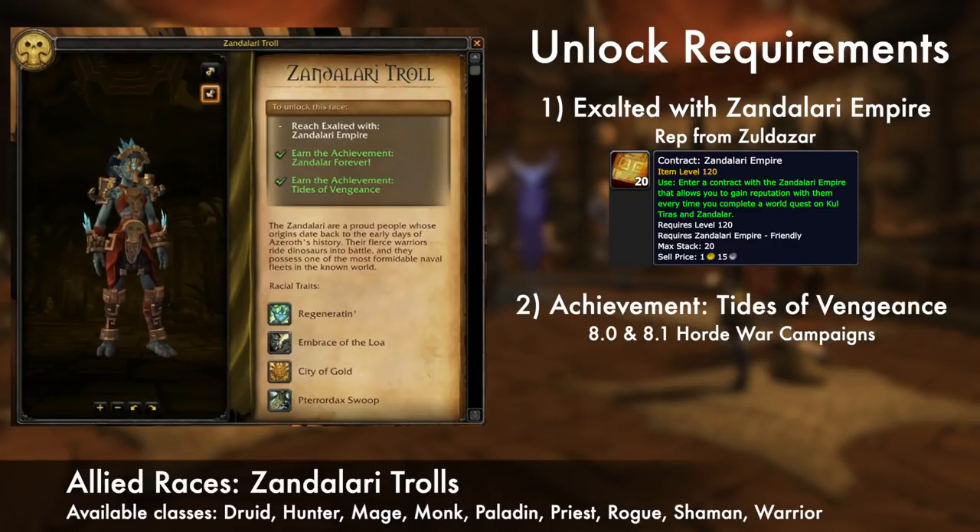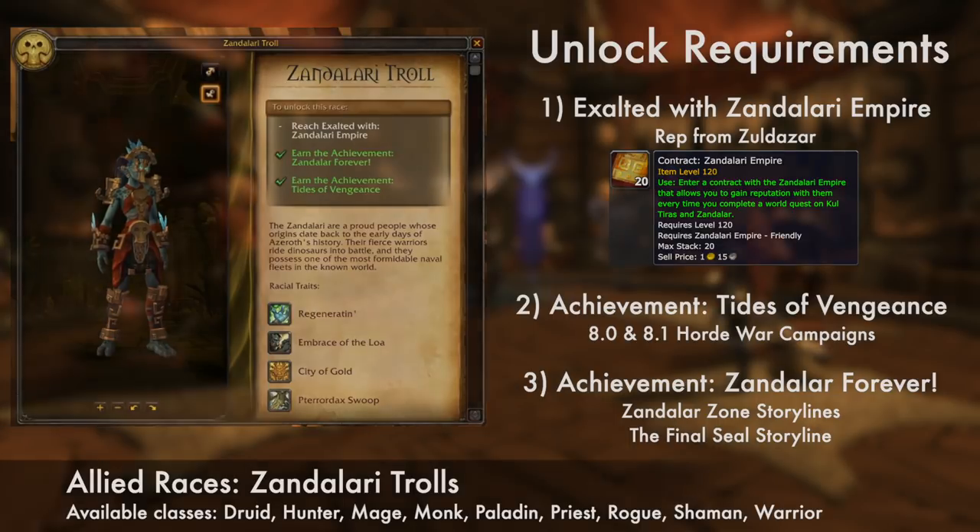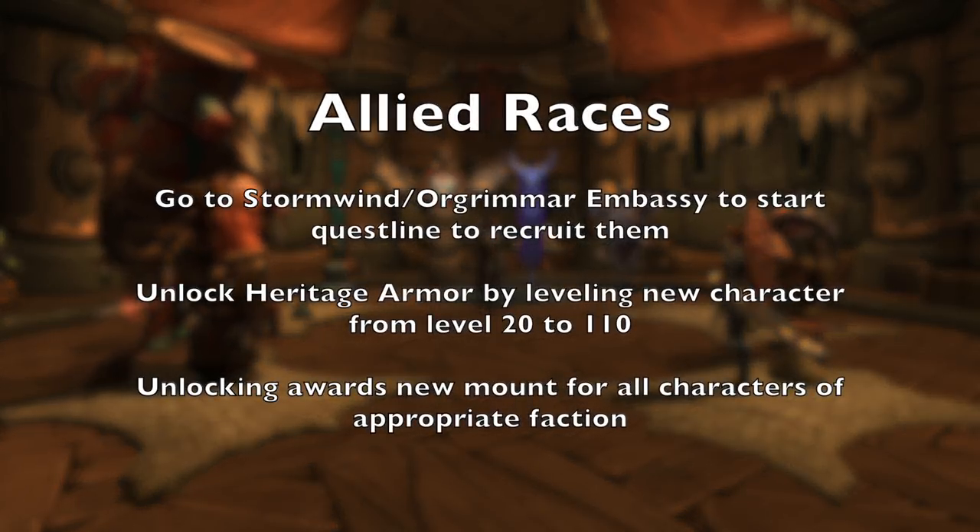Second, complete the Tides of Vengeance achievement, which requires you to complete both the 8.0 and 8.1 Horde War Campaign questlines. And third, complete the achievement Zandalar Forever, which asks you to complete all the Zone storylines in Zandalar, along with the final seal questline you get at max level. Once you've completed the requirements, head to the Stormwind or Orgrimmar Embassy to start the questline to recruit them into your faction.